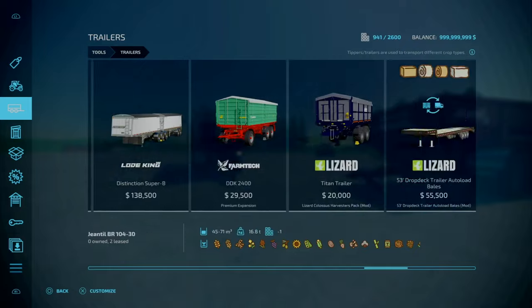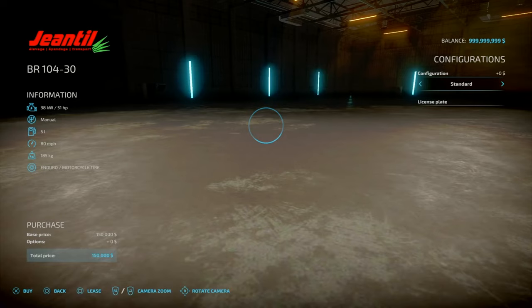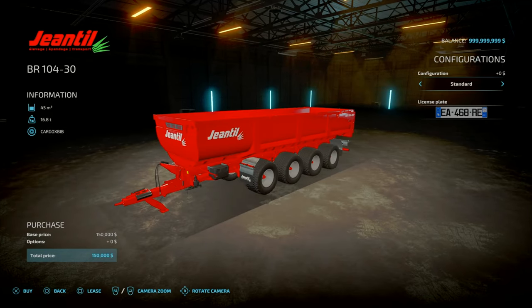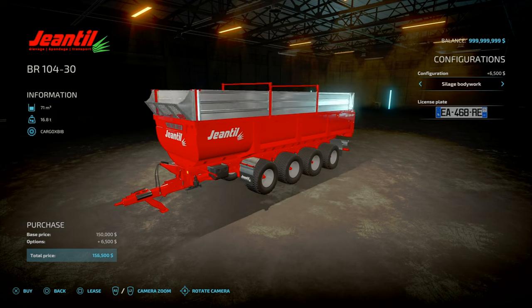Since it is a real-life branded trailer, it has real-life prices. The base price is 150 grand for 45,000 litres capacity. It weighs 16.8 tons. Slot count goes from 8 down to 1, and it can hold pretty much everything — fertilizer, all the premium crop products. There are only three configurations: standard, green body, and silage body.